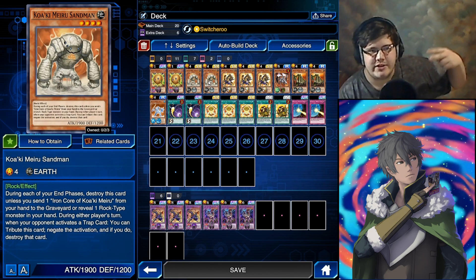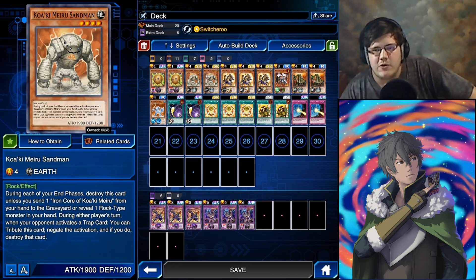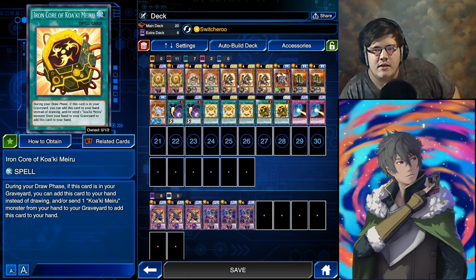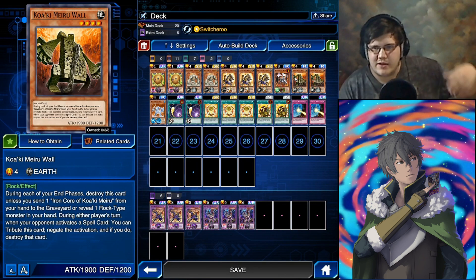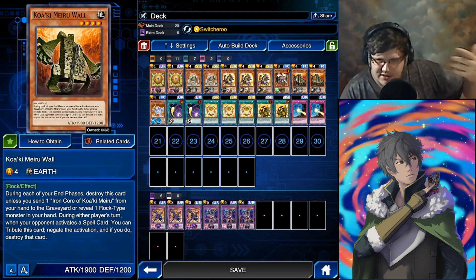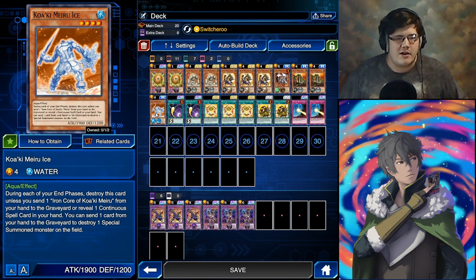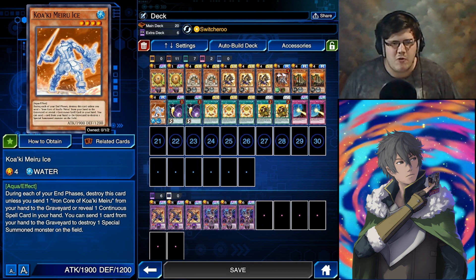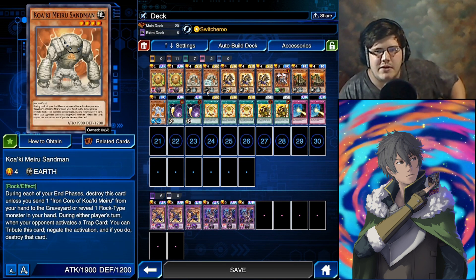Sandman can reveal a rock — which is either Sandman or your Wall — in your hand to keep on the field, or you can send the Iron Core. Wall has the same ability: show a rock in your hand or reveal and discard an Iron Core. Ice basically needs you to reveal a continuous spell, but we're not running any so that's not as relevant — you're mainly going to keep him out with your Diamond Core.